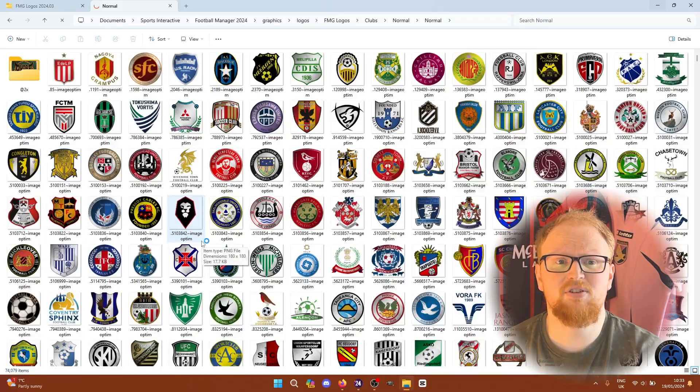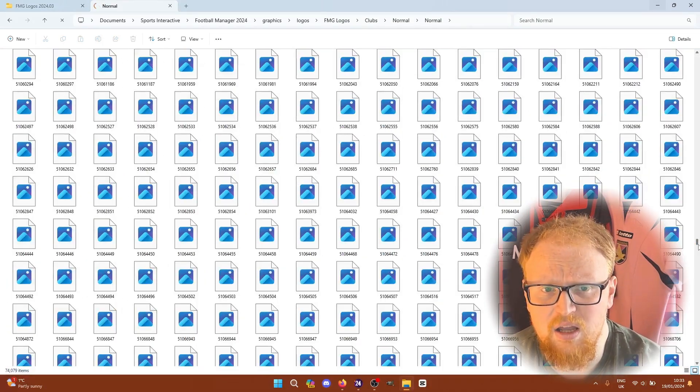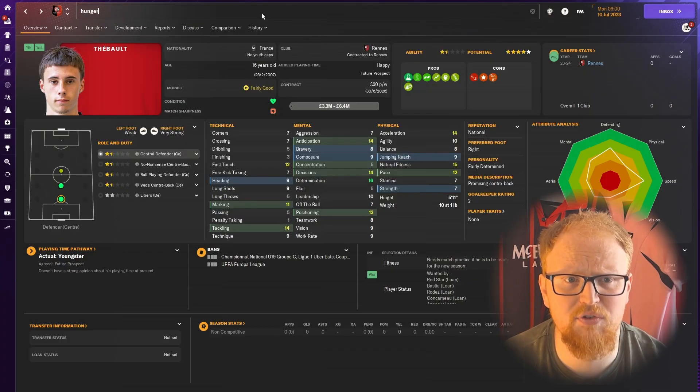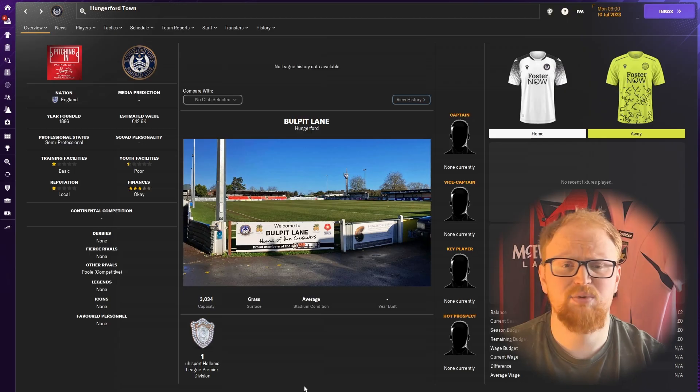There are about 74,000 files in this folder — not as many as the face pack which has 450,000, but quite a lot, so give it a second to load. We found Hungerford Town as one of the most recently updated logos, and after searching for them in-game they have the correct logo matching the update pack — so everything has gone through properly. They've also got kits installed from the kit pack, which you can see in a separate video. So there we go — face packs updated, logo packs updated, and your backgrounds and other mega packs all work the same way. If you've got any issues let us know in the comments.